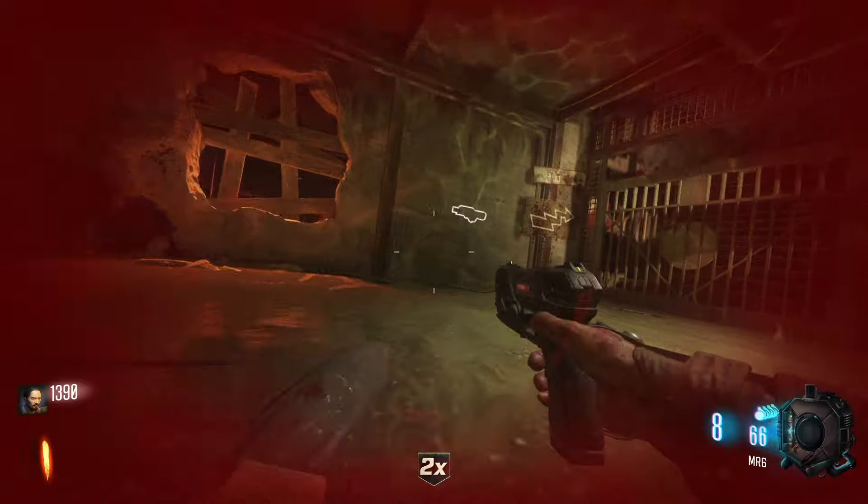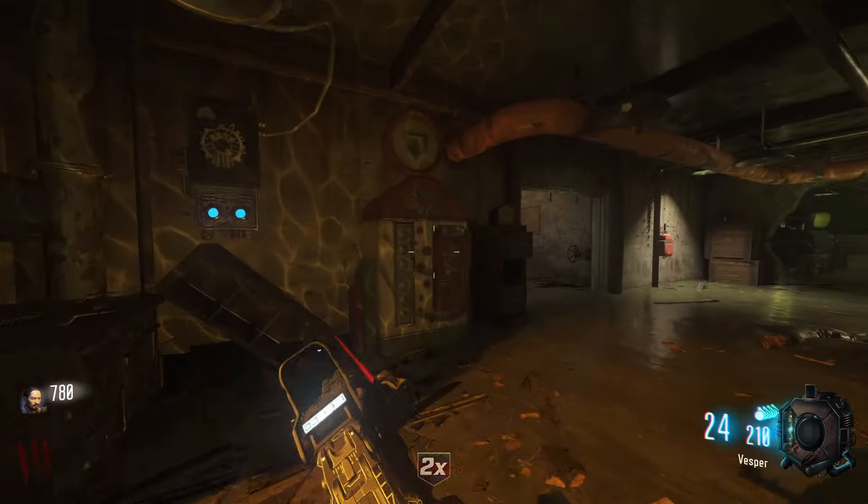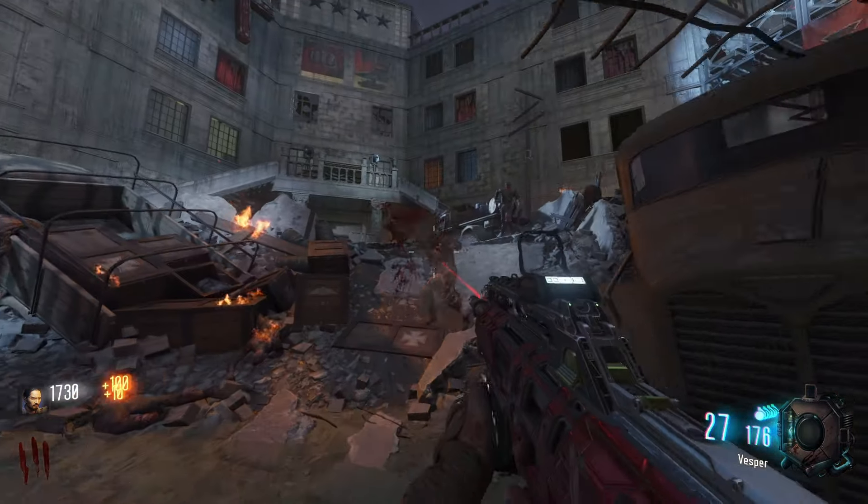As Round 3 starts, buy the Vesper off the wall — we're going to rock this thing all game. Rounds 3 through 5 are all to be done here in the bunker. Tap away with the Vesper, and only leave the bunker to take out stragglers at the ends of rounds.